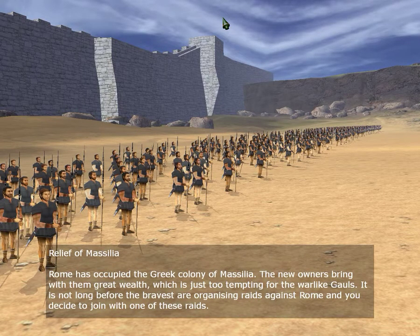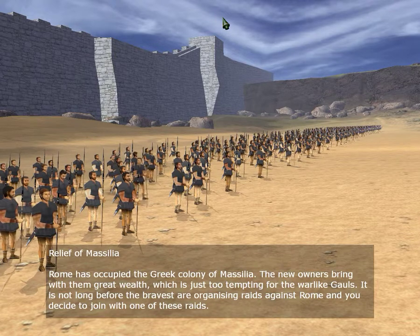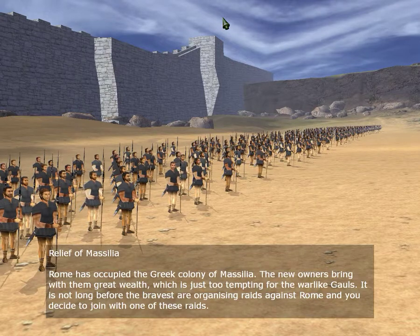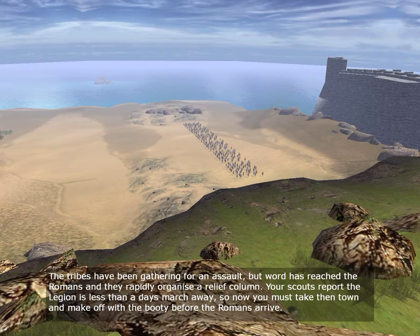The Relief of Massalia. Rome has occupied the Greek colony of Massalia. New owners bring with them great wealth, which is just too tempting for the warlike Gauls. It is not long before the bravest are organizing raids against Rome, and you decide to join one of these raids. The tribes have been gathering for an assault, but word has reached the Romans and they rapidly organize a relief column. Your scouts report the Legion is less than a day's march away.